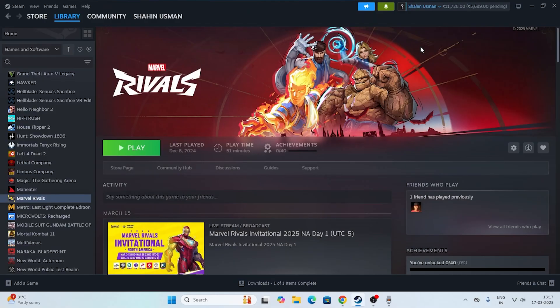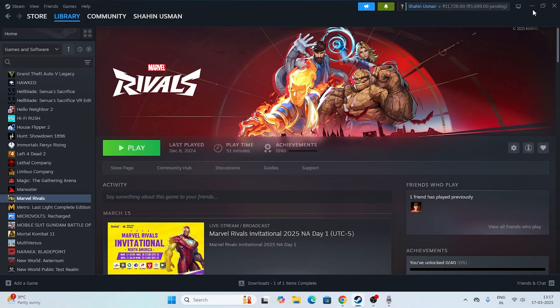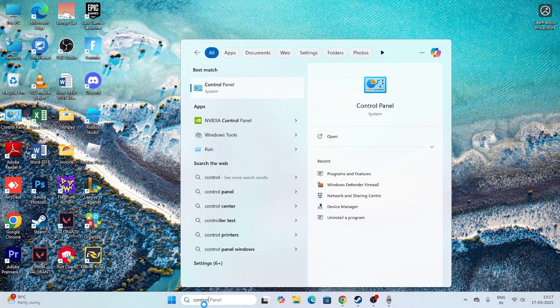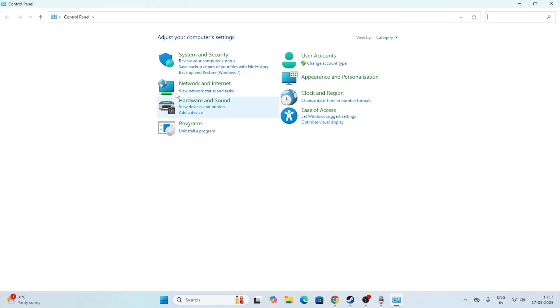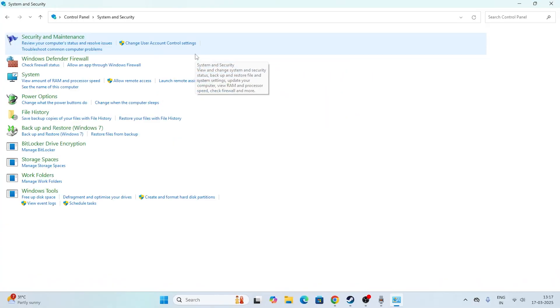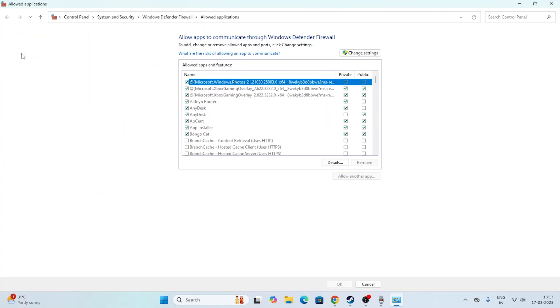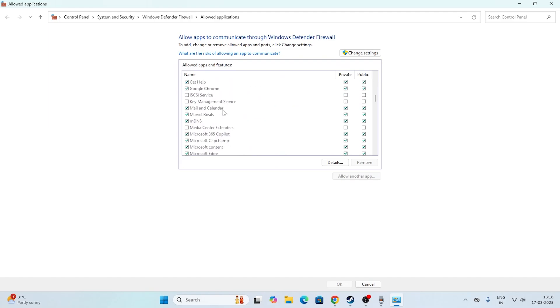If you are still having the issue, what we need to do is search for Control Panel and open it. Click on System and Security, then click on Windows Defender Firewall, and go to 'Allow an app or feature through Windows Defender Firewall'. Scroll down and check whether Marvel Rivals is added or not.